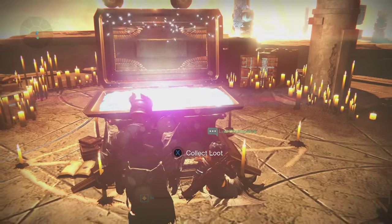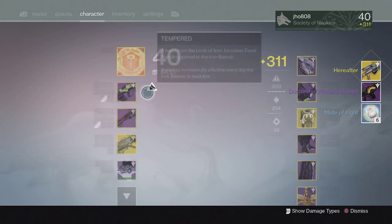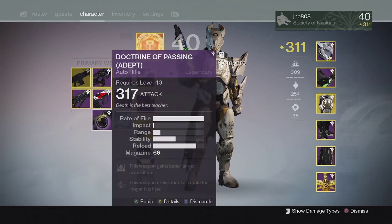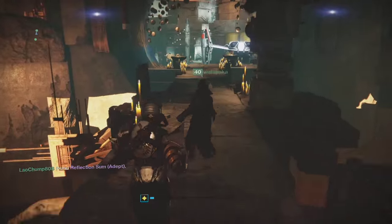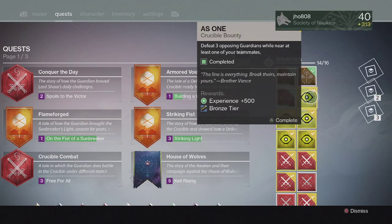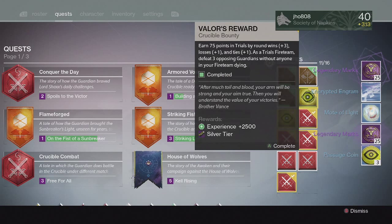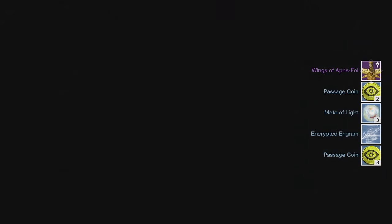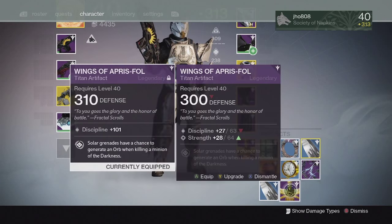Moving on to my next character, my Titan, from the Lighthouse chest, we were able to get ourselves a Hereafter Exotic Sniper Rifle and the Doctrine of Passing Auto Rifle. It came in at 317, so that was pretty good — I finally got a higher level weapon from the Lighthouse chest that I can use to infuse into something if I need it. Then going into my Trials Bounties for my Titan, we got Passage Coins, Motes of Light, and Legendary Marks for my first four. For the Silver tier, no exotics once again. For the Gold tier, we got the Wings of Aprisfool Artifact.